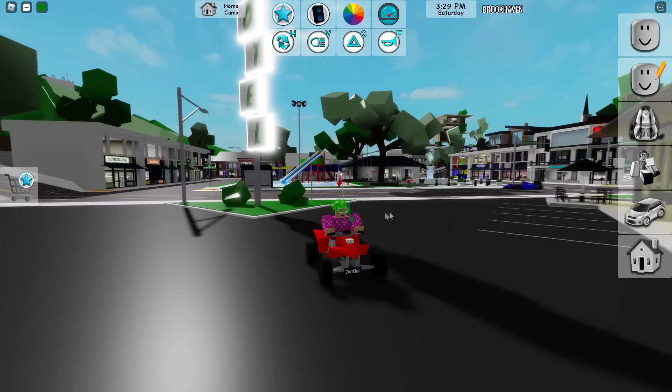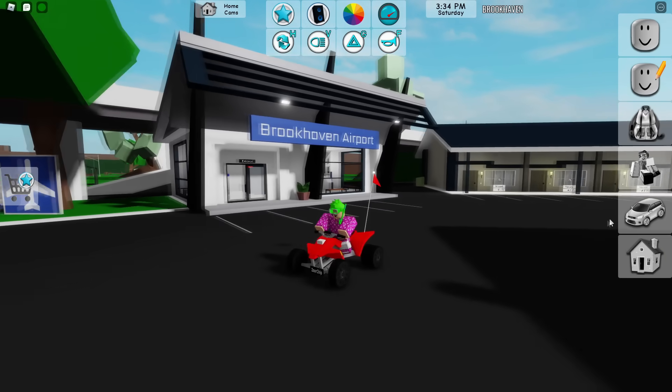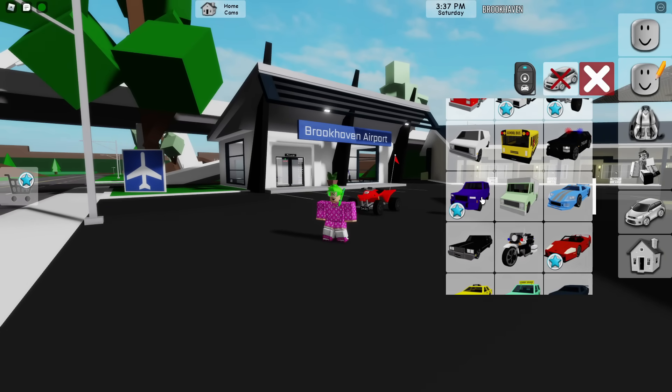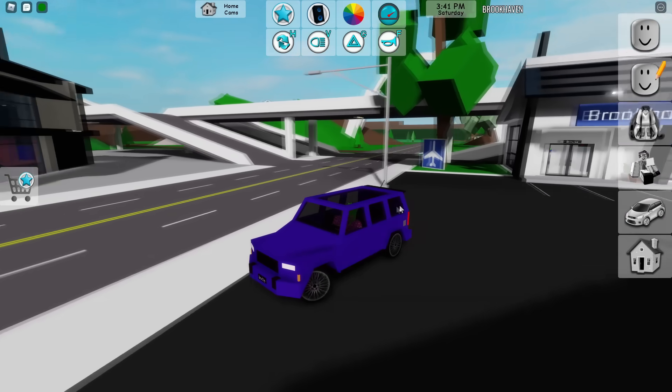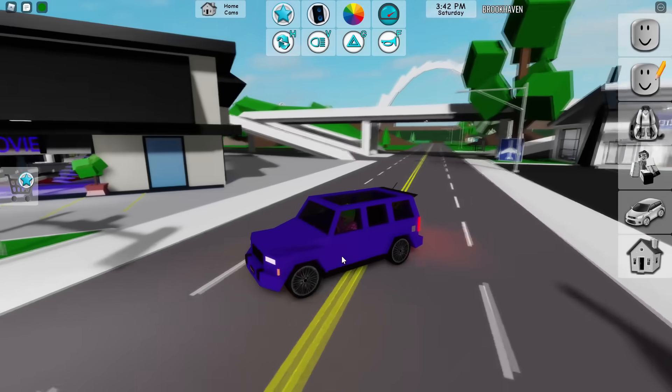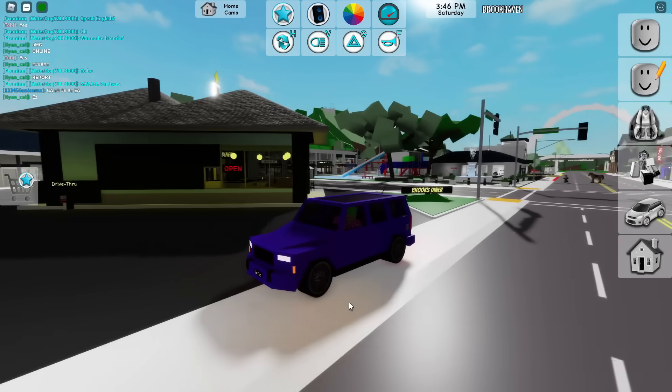Next up is this little ATV with a flag on the back so people can see you when you go off-roading. And there are so many vehicles that come with this game pass — including this nice SUV right here, which is one of my personal favorites.